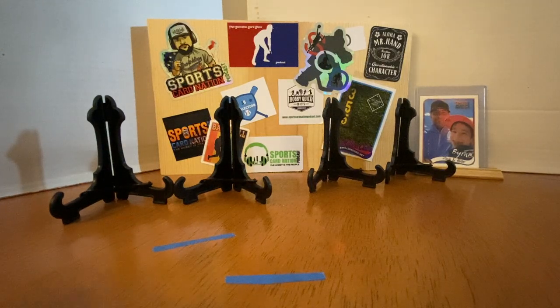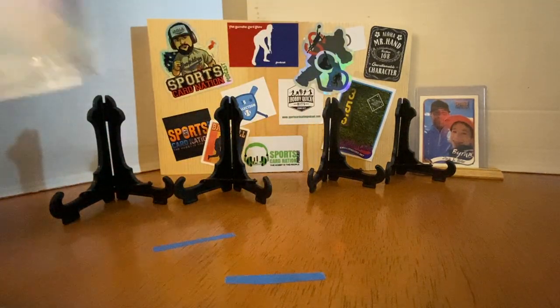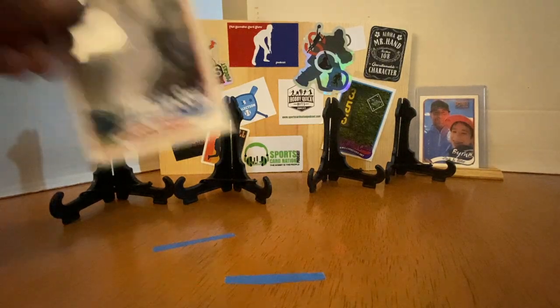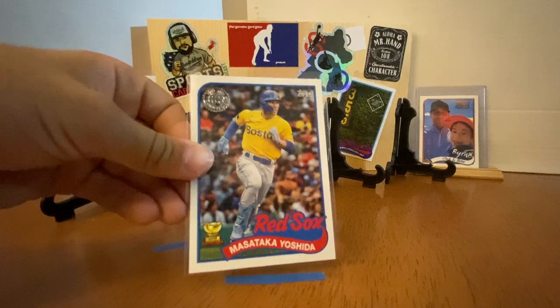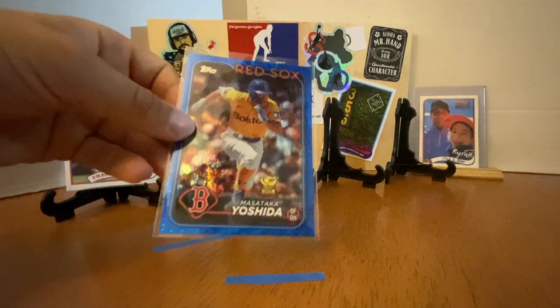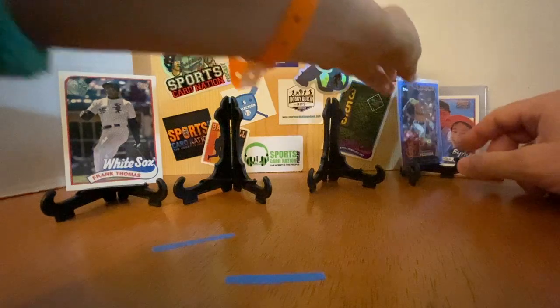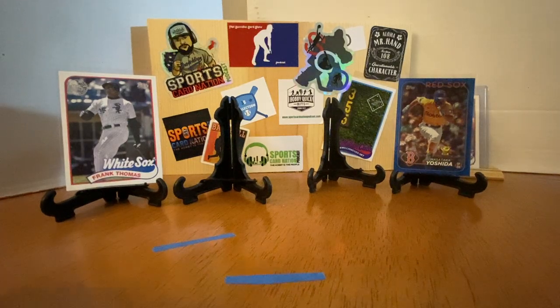They are on TCDB, so they do technically count as a quote-unquote card. Moving into the inserts: a Royal Blue of Danny Jansen, a Jordan Lawler rookie, and Ronnie Mauricio rookie. Big Hurt on the 89 design — he did not have an 89 card. Yoshida rookie, then another Yoshida out of 9.99, a blue sparkle crackle. Then a Freddie Freeman, Starsman LB Chrome, Ozzy Albies and Nolan Arenado home run challenge cards.